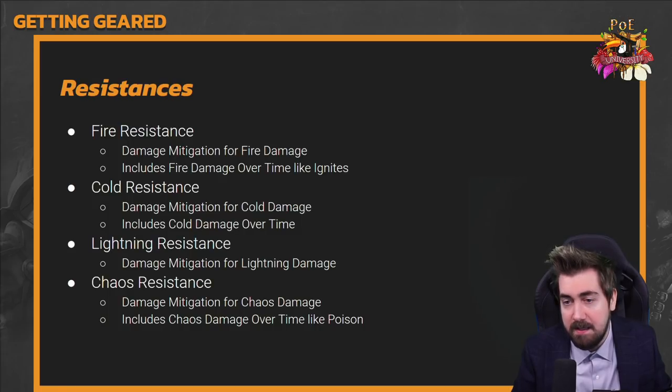A more advanced option is Chaos Inoculation, which blocks chaos damage entirely but requires playing an energy shield build — not beginner friendly.